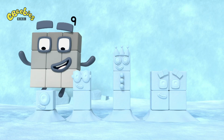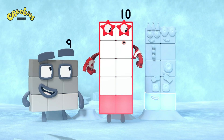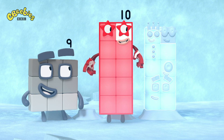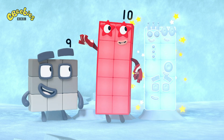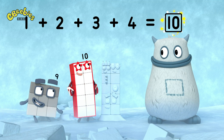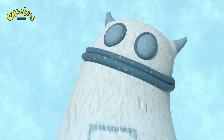Let's try adding the snow blocks together. One, two, three, four. One, two, three, four, five, six, seven, eight, nine, ten — ten snow blocks. So one plus two plus three plus four equals ten. There's a ten in your tum. Yum, yum. Well done! Woo-hoo!